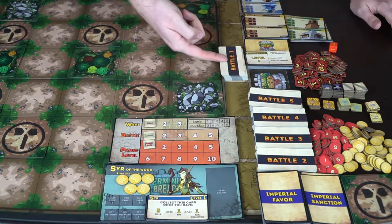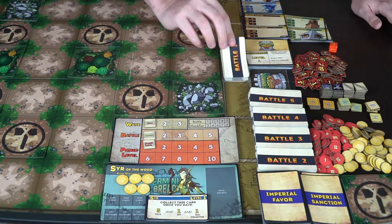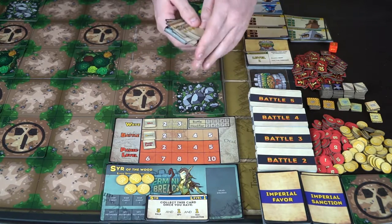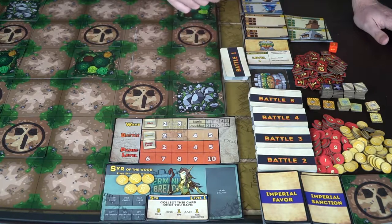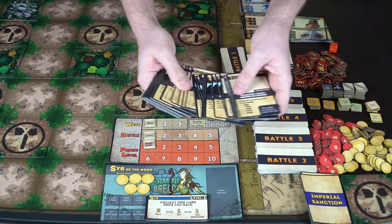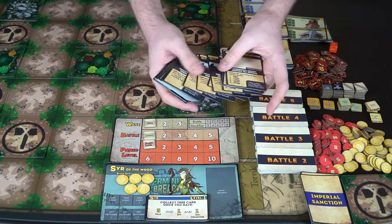These are all the different pieces in the game. There are five battles, each with three waves, and you'll be spawning monsters that go across the board. There's a plethora of different monsters — undead, ogres, imps, kobolds — and they get scarier as battles progress. You'll also get imperial favors acquired through petitions or other means.